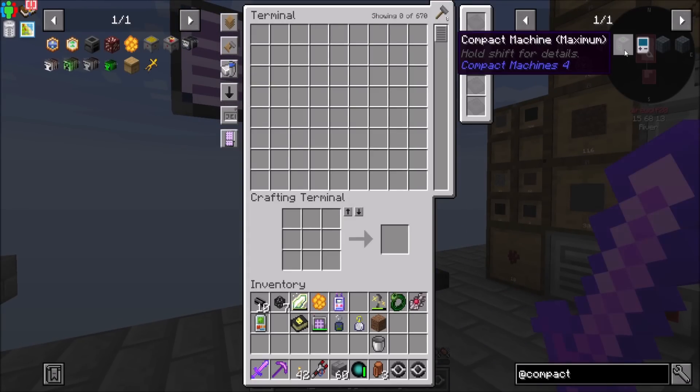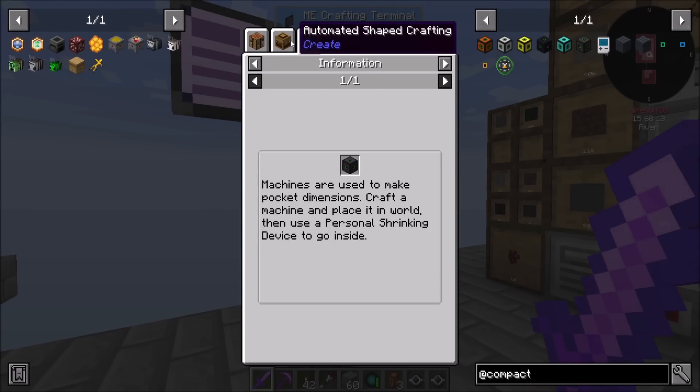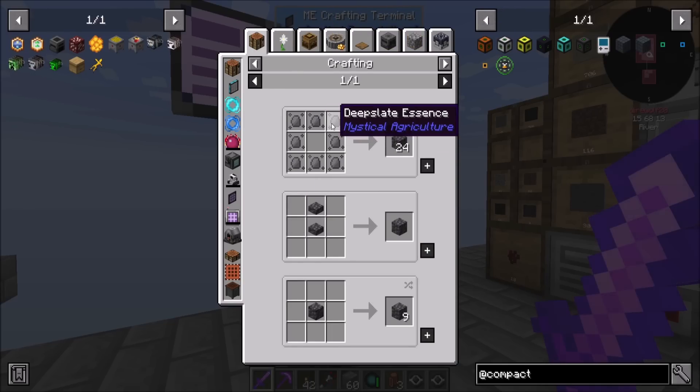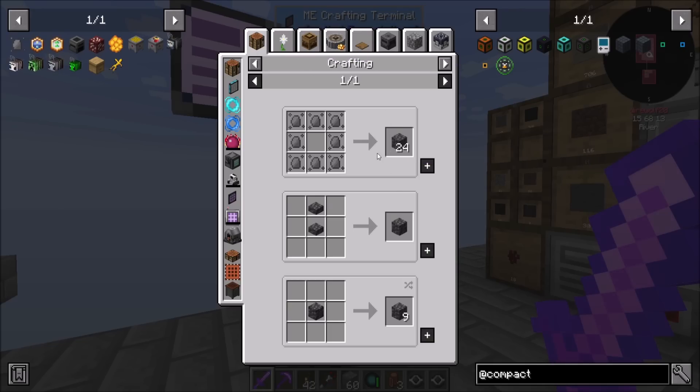So what's involved in making these? If I want max size, we just need a block of netherite, which isn't terrible. And compact machine blocks are polished deep slate. That is just cobbled deep slate. We're going to have to figure out how to get that. There's a flower for it — deep slate essence. I can probably look into making one of those.